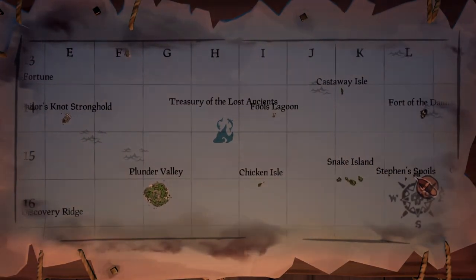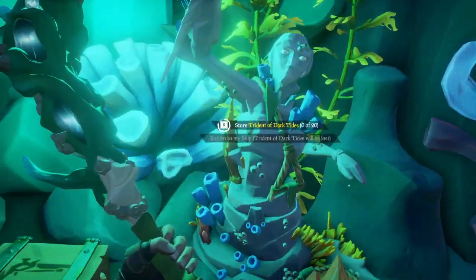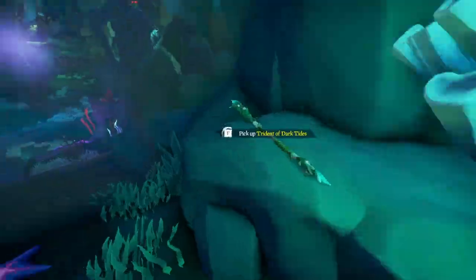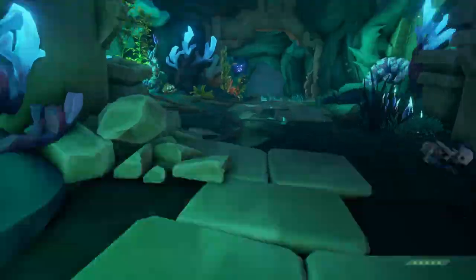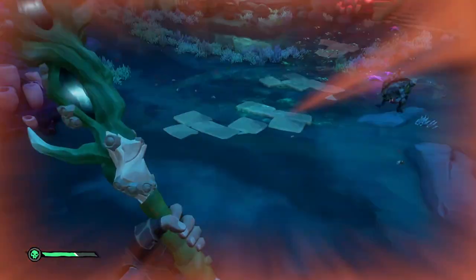In each treasury, there is a total of 10 tridents that you can easily get and put into the mermaid statue, and then collect the tridents from the mermaid by your ship. It's really that easy. So all you need to do to farm tridents is go to the nearest treasury, swim down, and find all of the tridents — there should be a total of 10.